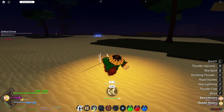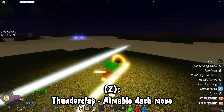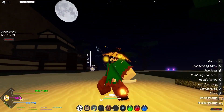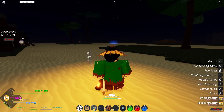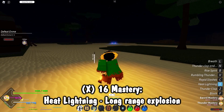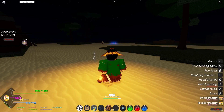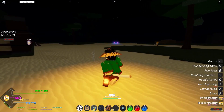Now moving on, starting off thunder breathing we have thunderclap and flash — just like that, looks good. But after that we have a completely improvised move, heat lightning. At 16 mastery you get heat lightning, which is a thunder projectile — you throw lightning out of your sword. I looked this up when I was streaming first playing the game; these are improvised moves from this point on.